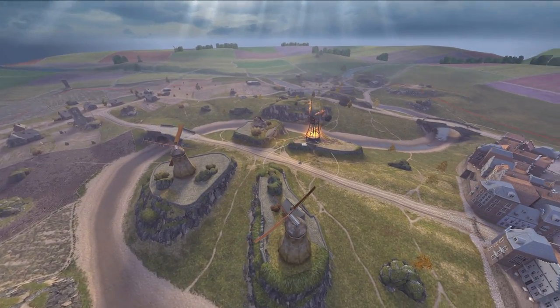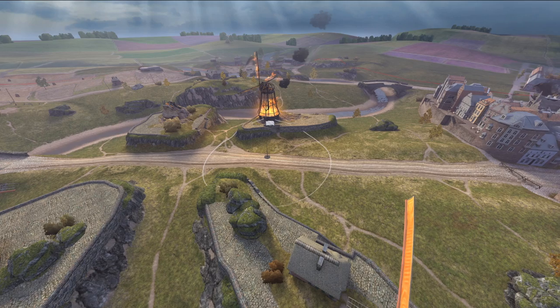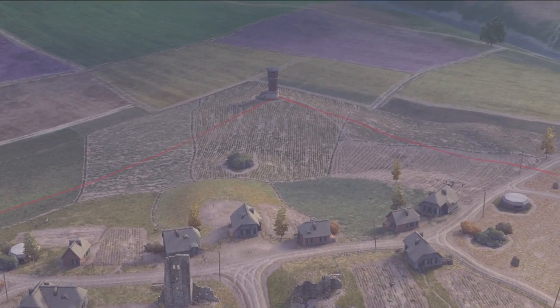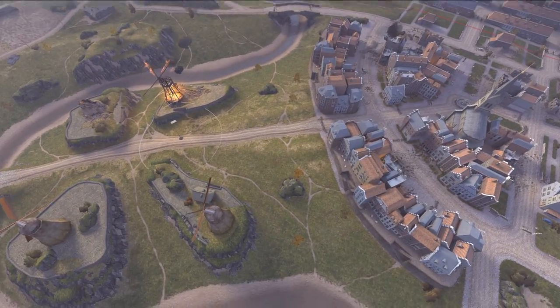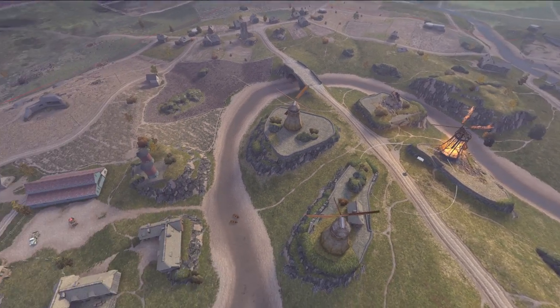Now, for Encounter, the base cap is in the middle. I haven't looked at what this looks like with Supremacy yet, but with Encounter it's in the middle. My guess for Supremacy is we have a base back there, a base in the middle, and then a base in town. But yeah, this is a huge map. There are multiple areas I've thought about running mediums and tank destroyers so far.